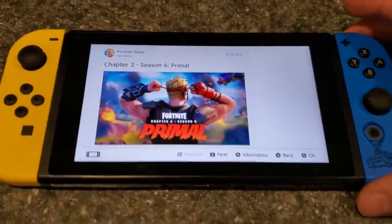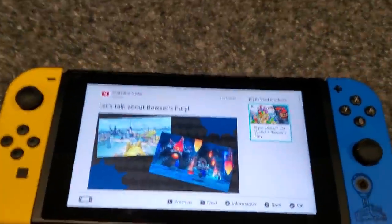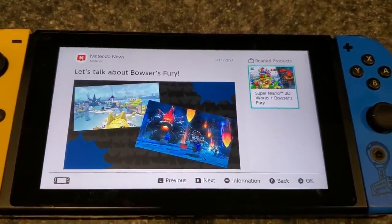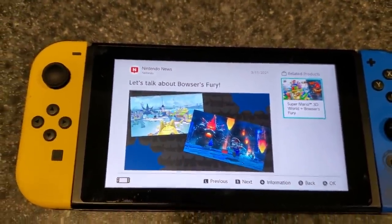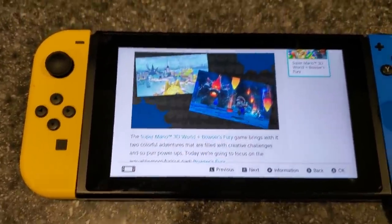Alright, so I got a quick video for you here. What the heck is this bird dog doing, Luna? What's up - you shouldn't be sitting on the couch, you're cute though. So one of my followers on Twitter, his name is tyberger08, he sent me a tweet just a few minutes ago and said 'hey, check out the Nintendo Switch news page for Fortnite,' and then he posted me screenshots as well.